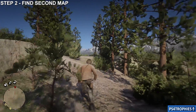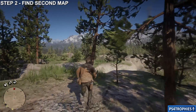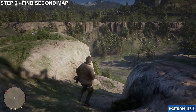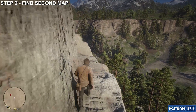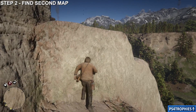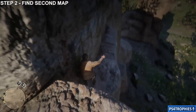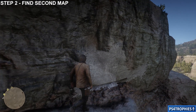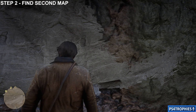Once you're at the top, head back and you're going to see an abandoned camp with a little tent. There's a path going down just before that. Go down, turn left, do a little platforming — jump across, climb up, then climb down the opposite side. Stay along the wall and inside the crack of the rock is where you can search, and this gives you the second treasure map.